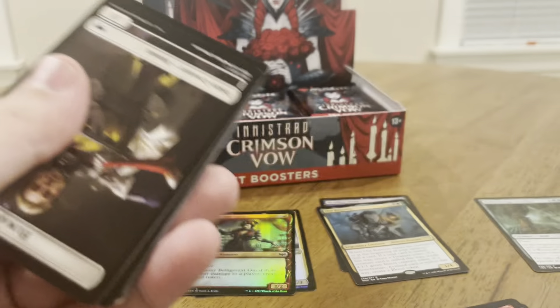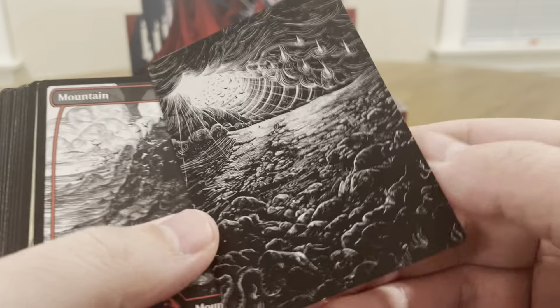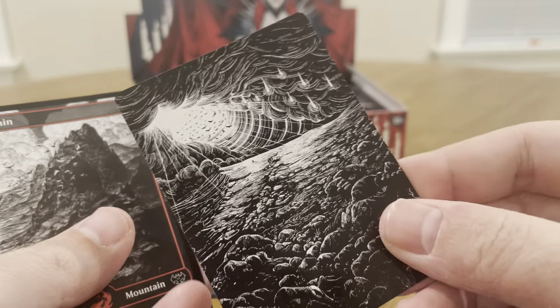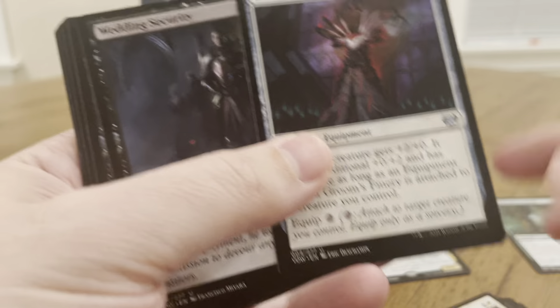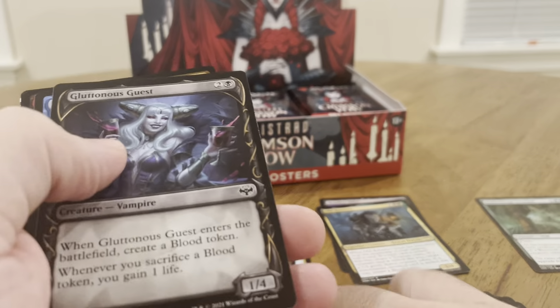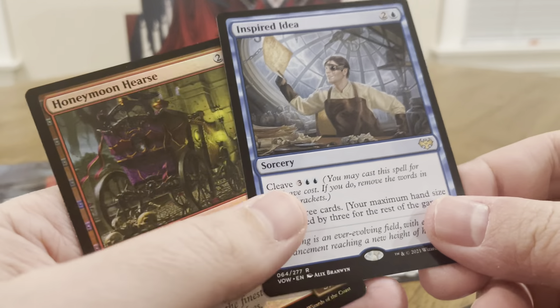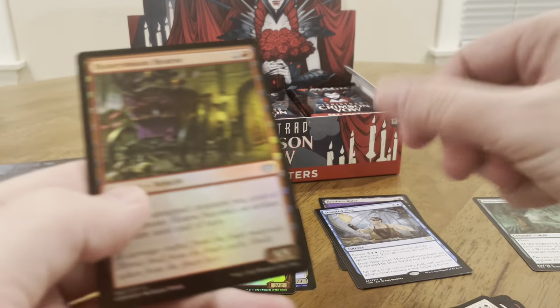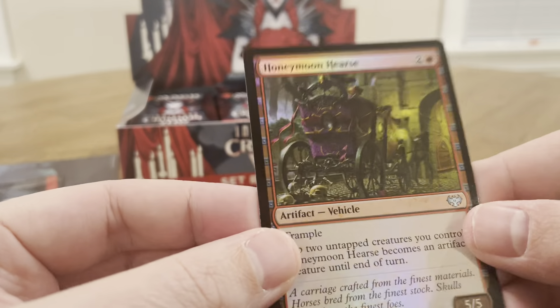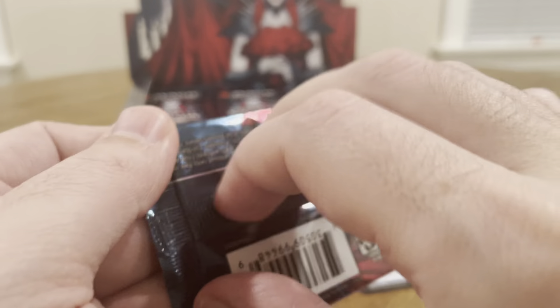Let's see — anything good yet? Nothing good yet. You'll know when I hit something good. Oh, that's a nice art card — I think that's a planes mountain. Commons, fun commons. Inspired Ideas is rare, and Honeymoon Hearse is our foil. I think these set boosters have a foil card in every pack.